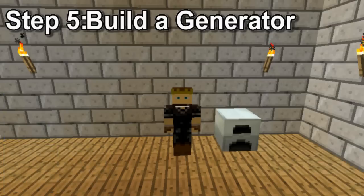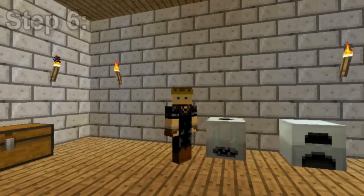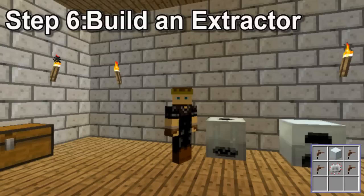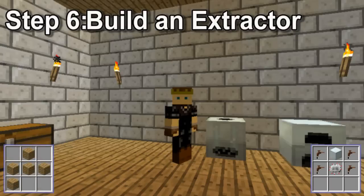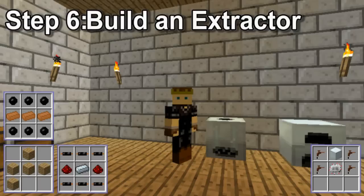The generator uses coal to create electricity, which you can use to power other machines. Step six, build an extractor. This is made with another machine block, combined with four tree taps, and an electrical circuit, which is made with six wires, two redstone, and a refined iron.